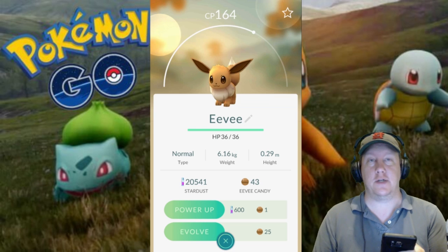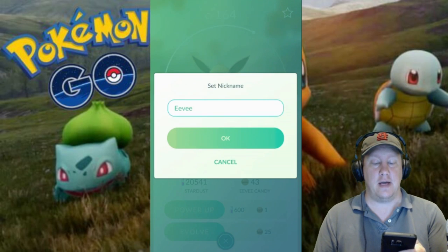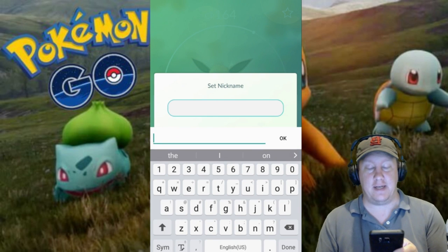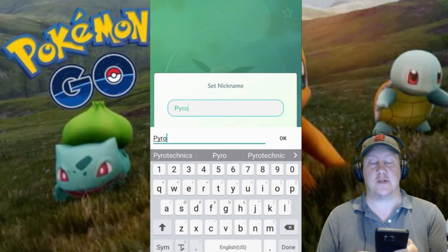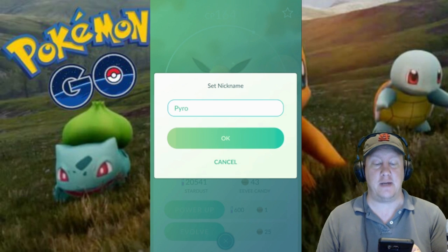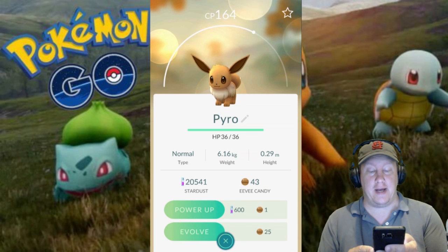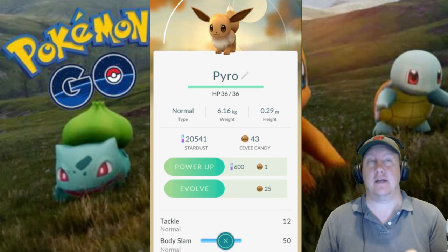What we're going to do is click on the little pin beside the Eevee name there and we are going to rename it. Let's go ahead and name this one Pyro, and if the stories are true this will actually make our Eevee turn into a Flareon.